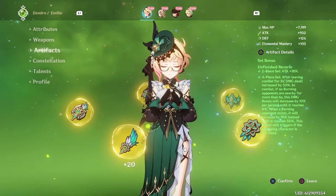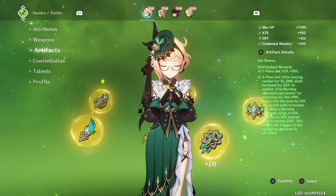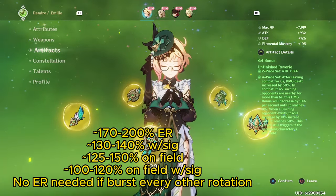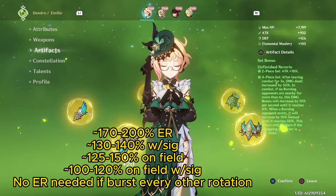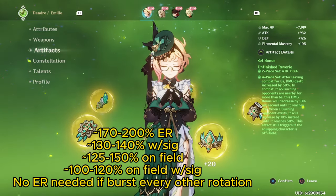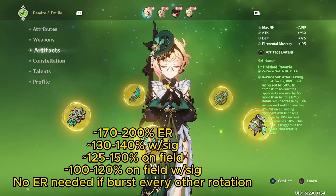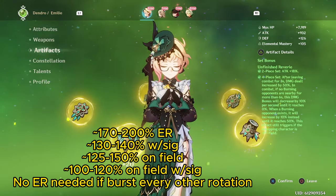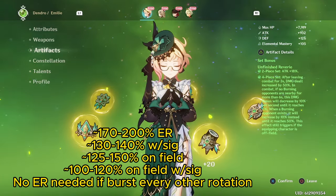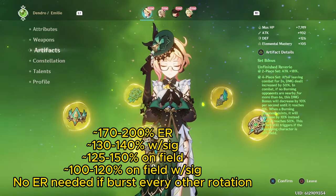For energy requirements, if you are trying to burst every rotation on Emily assuming she is solo Dendro — which she will be most of the time — she can need anywhere from 170–200% energy recharge, depending on the team's particle generation. If using her signature weapon, this can go down to about 130–140%. And if you are using Emily on-field, she'll be catching most of her particles, so she'll only need between 125–150%, and shouldn't need more than 100–120% with her signature weapon.